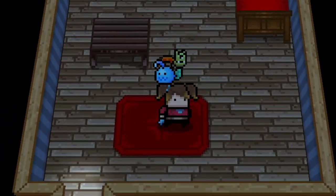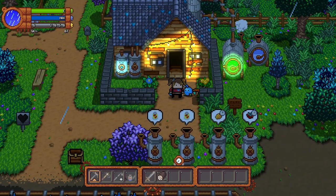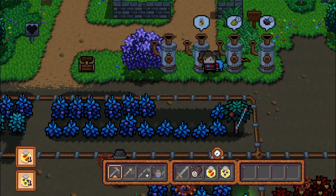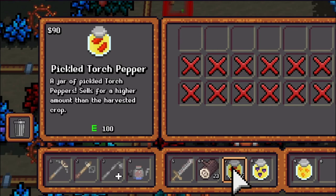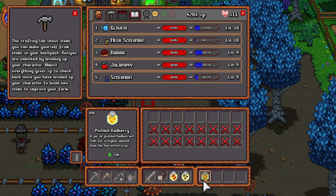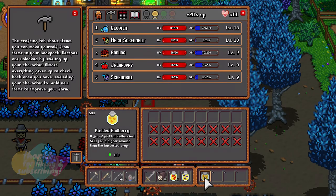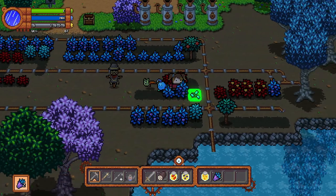It is raining, which it didn't do in the last episode when I had the exact same day. Let's get these pickled goods - amazing. We've got two pickled torch peppers, one pickled scream berry, and one pickled rad berry, all worth 90 dollars each. Absolutely amazing.